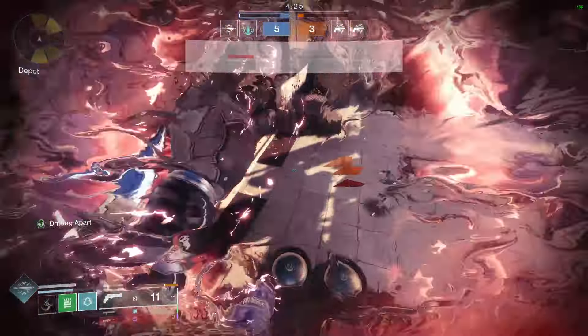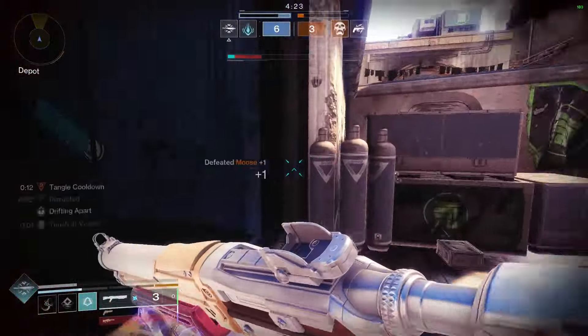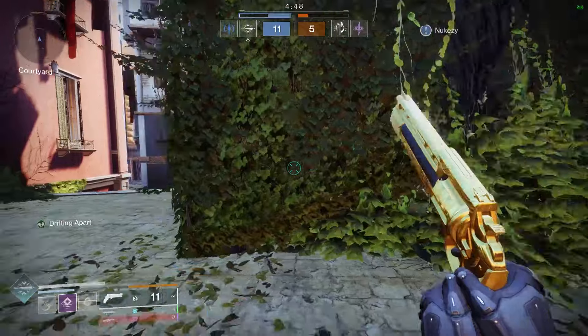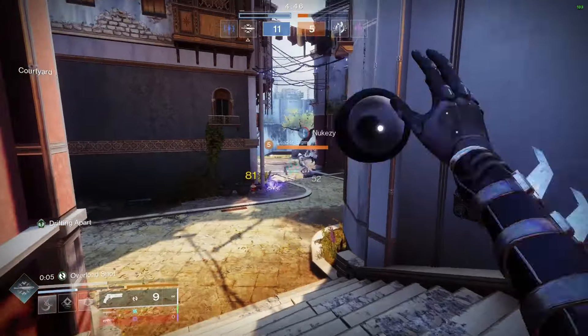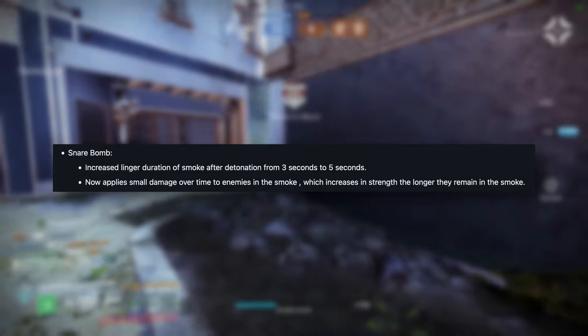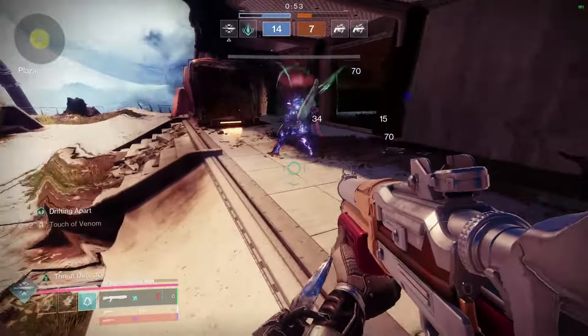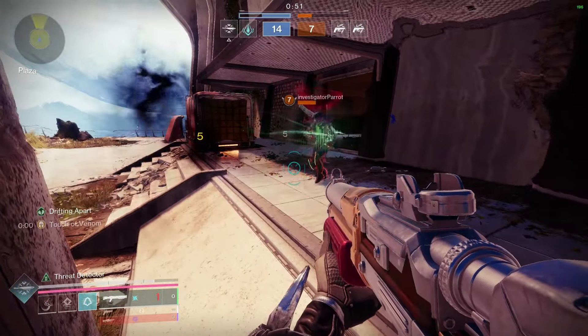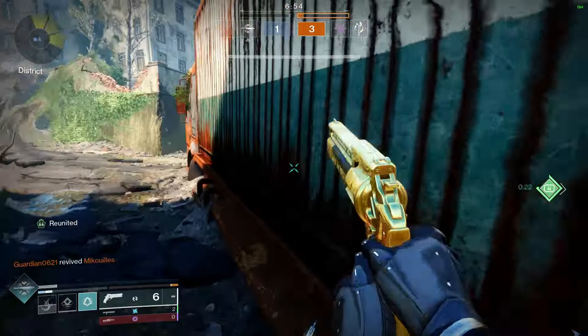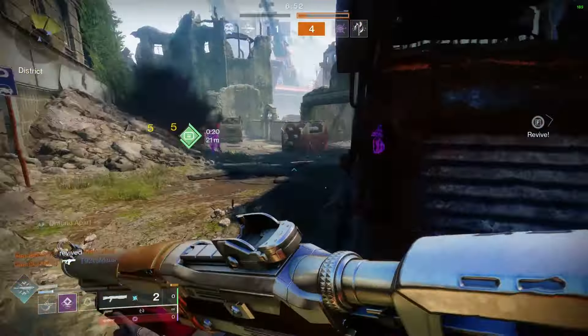Today I'll be revealing a long forgotten secret meta build given new life with the Prismatic subclass. Imagine wallhacks on demand, buffed smoke bomb damage, duration and uptime, as well as an insane one-hit melee mechanic. If you're looking for a competitive, slept-on hard meta PvP build in Final Shape for Trials of Osiris, Iron Banner or Crucible grinding, stay tuned because I'm going to show you every aspect, fragment and ability so you get a plug-and-play build in 9 minutes or less.